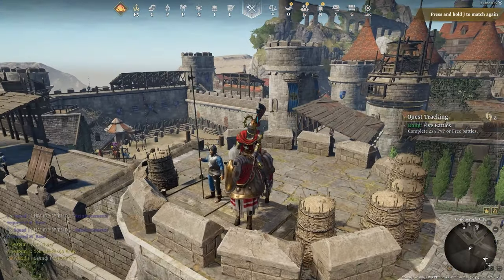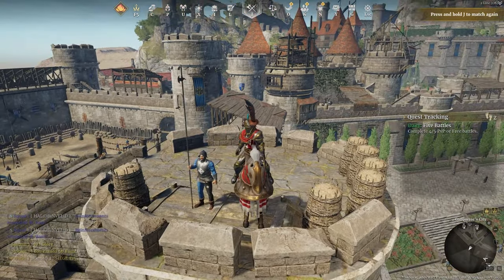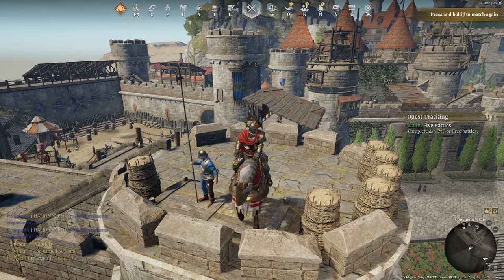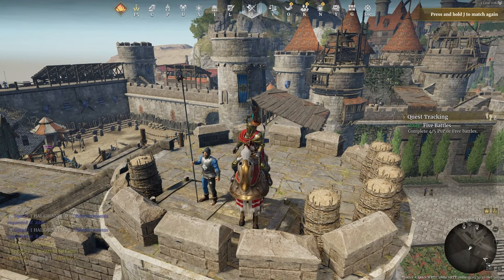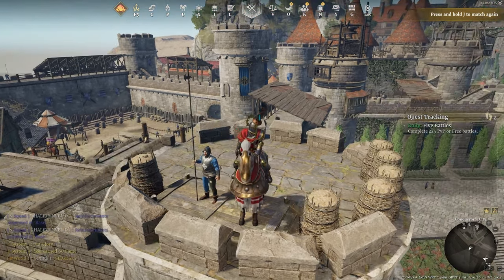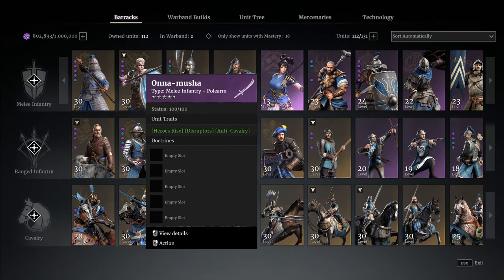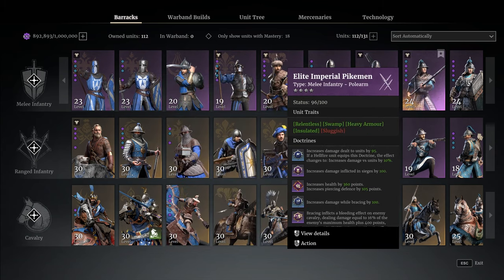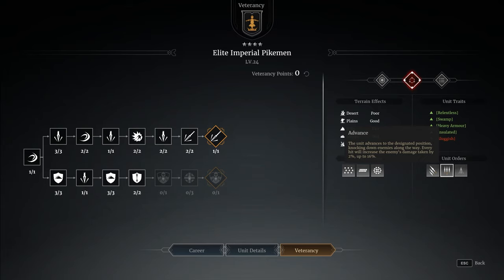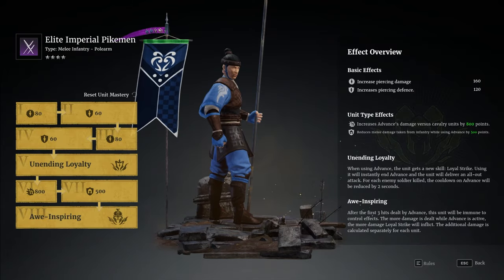Imperial Pikes are one of the original units in the game, but they've recently had a mastery line added to them. Since they're a unit I've never really got on well with, I thought we should take a look and try out the mastery line to see if they're worth using now. They're famous for their advance - that's what they're all about. They lower their pikes, walk into the enemy, very effective against cavalry but also quite effective against infantry, causing knockdown.